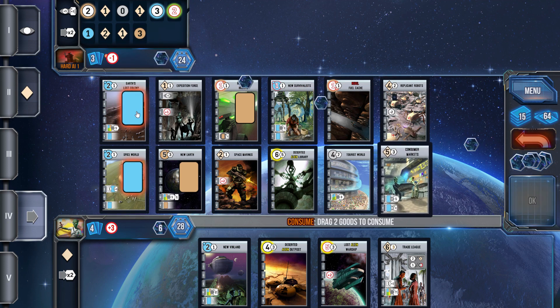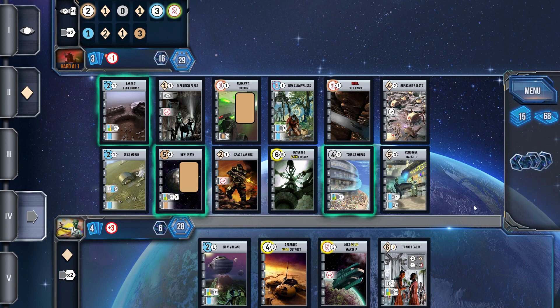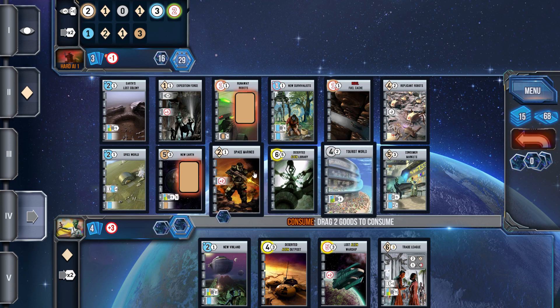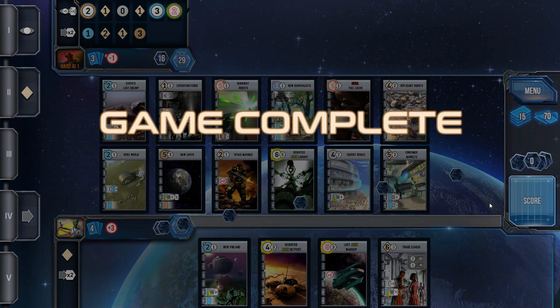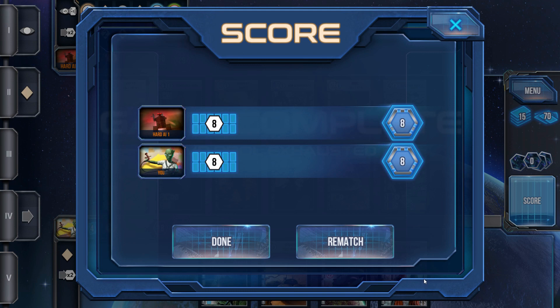We have 28. Yeah, we've got this one well in hand. The hard AI doesn't stand a chance — we're going to be blowing this one out of the water. With another 6 VPs coming in — there it is — 40. Just broke the 40 threshold. Not a bad score.